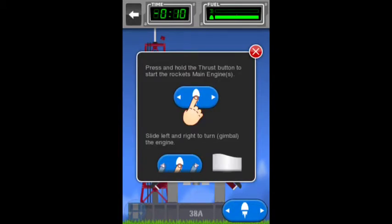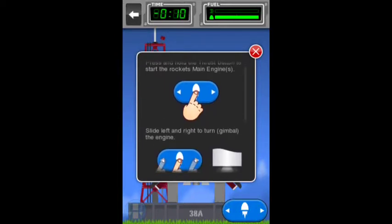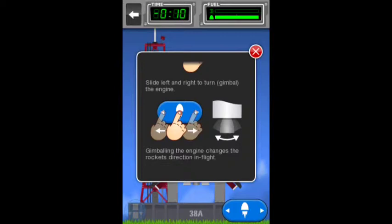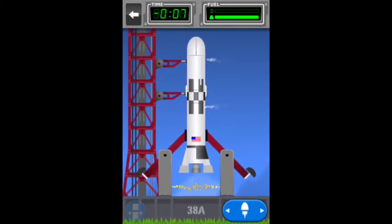Press and hold the thrust button to start the rocket's main engine. Slide left and right to turn, or gimbal, the engine. Gimbaling the engine changes the rocket's direction during flight. 9, 8, 7, 6 — pressing the button — 4, 3, 2, 1 — and we have liftoff.